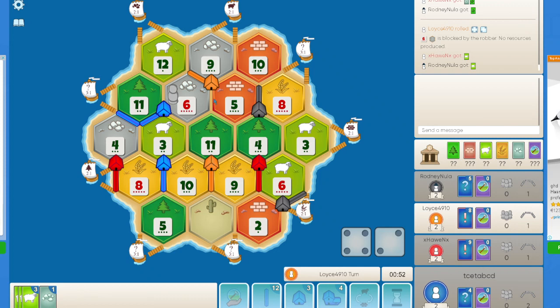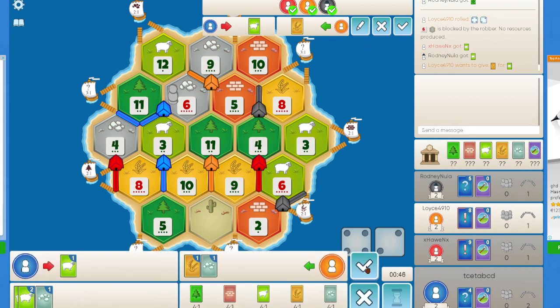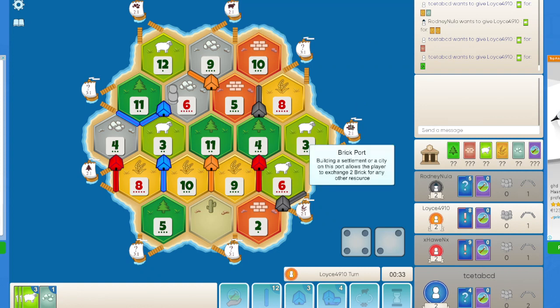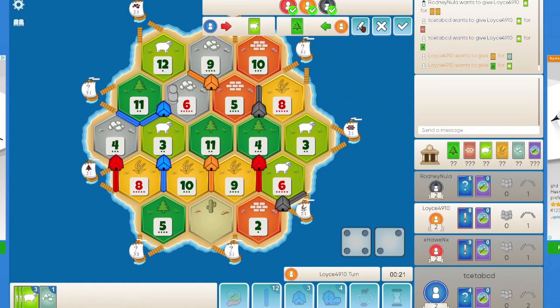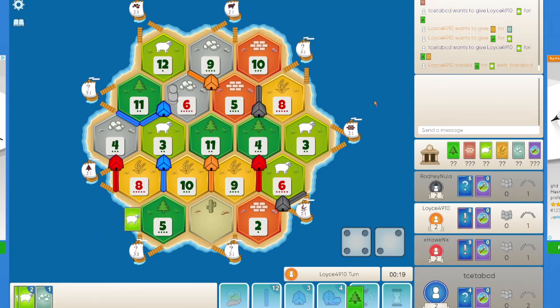It seems like orange doesn't want to go for any other trade except for the one he is offering. With the amount of wheat that everyone produces, I don't think anybody will want that trade. Let me be a little more greedy. I think I'll accept it — I don't mind orange going for a dev card.